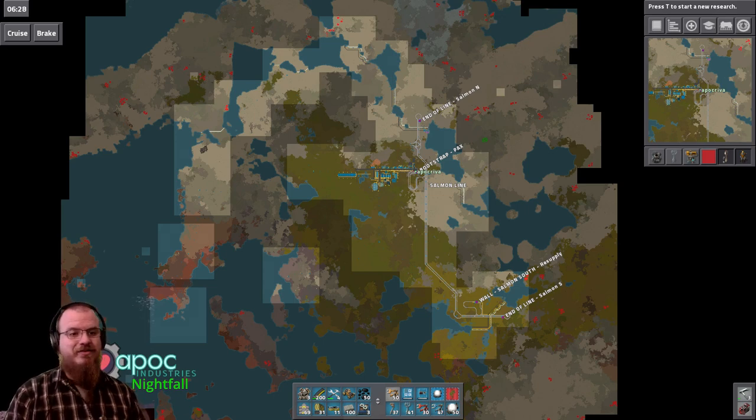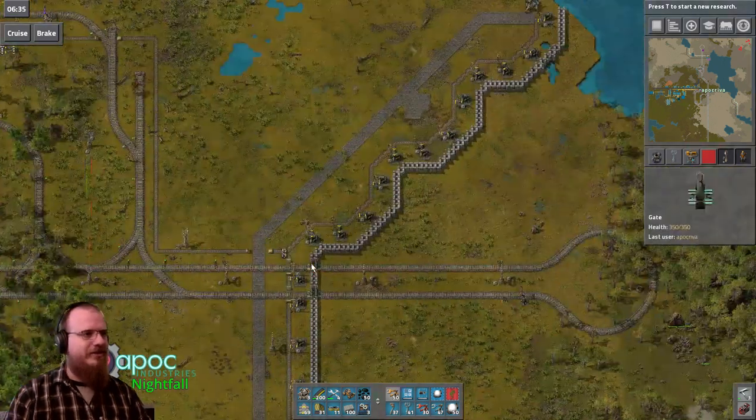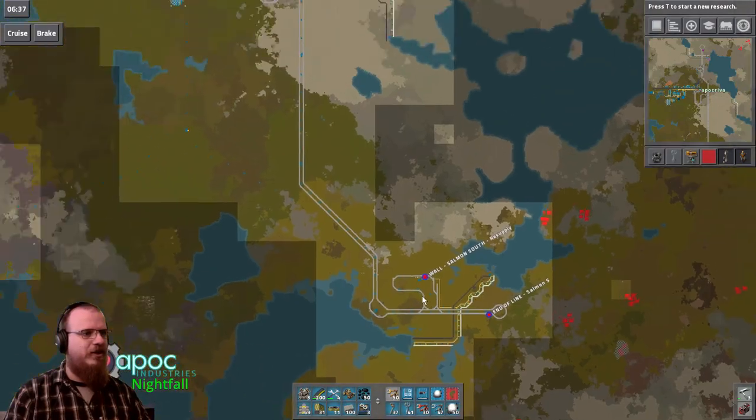Hello! This is Apocrypha from APOC Industries, and welcome to day 19 of Nightfall. Last time we got our supply belt for ammo set up on our southern wall of the Salmon Line.